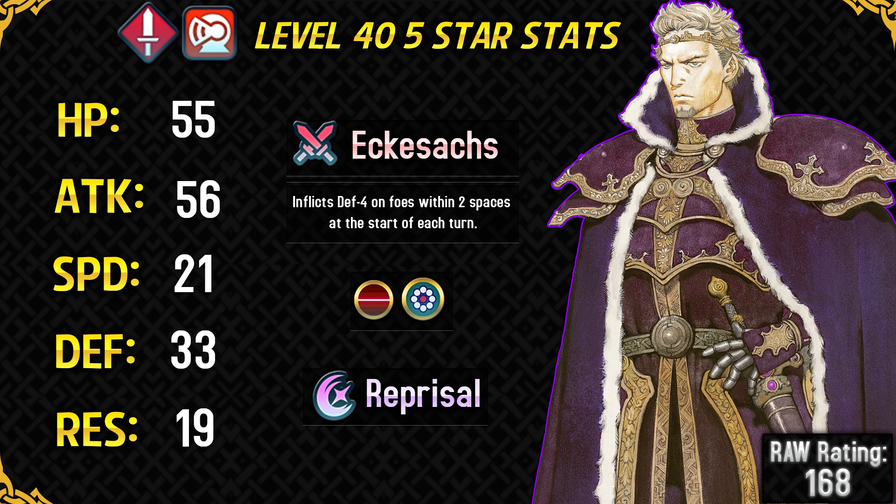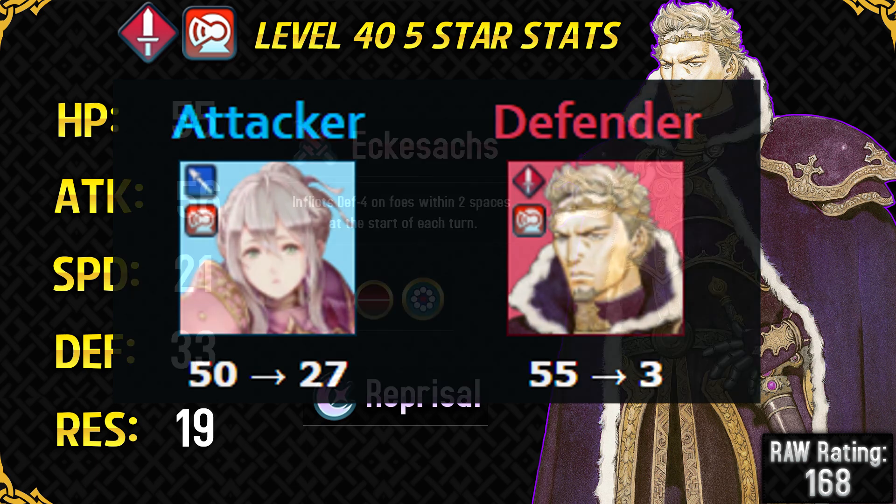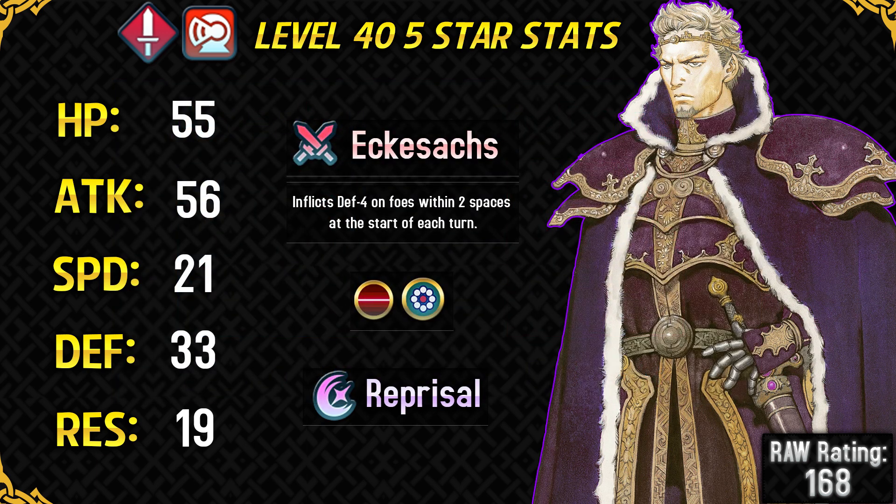His defense stat is amazing even after Life and Death's minus 5 defense. It becomes a lot better after you take off the Life and Death passive skill, and that is something I recommend, as after taking off Life and Death, he can survive two hits coming from a Death Blow Brave Lance Plus Effie — and that's a pretty incredible feat. So his defense stat is very good and he's actually got the second highest defense stat in the game.